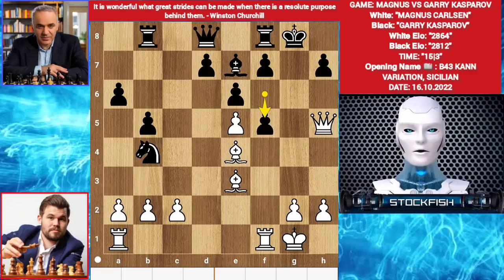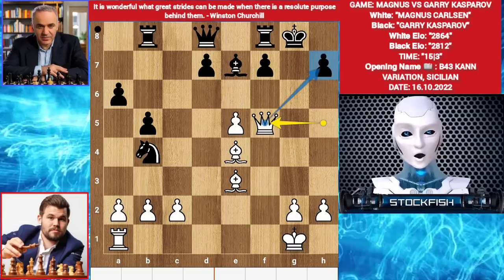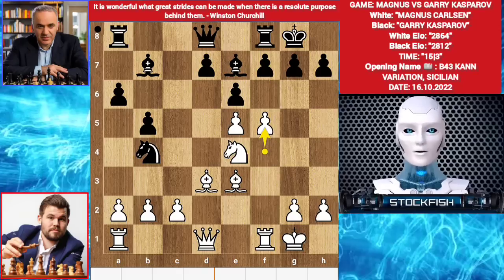F4, rook takes f4, sacrificing a rook. If takes, then takes, and how do you prevent checkmate? Chess friends, if you haven't subscribed to my channel, then like and subscribe to get more educational content from us. Gary played best move e takes f5.